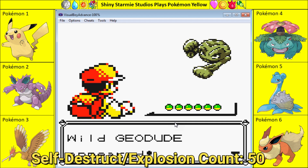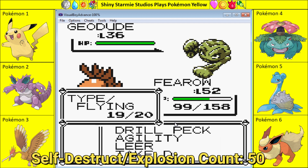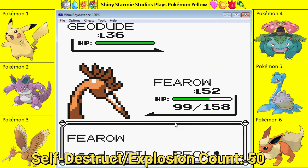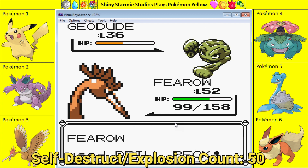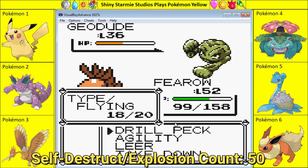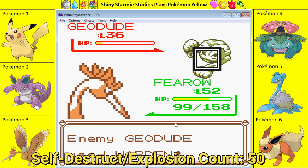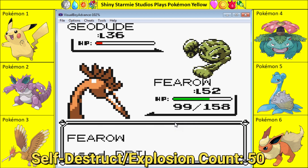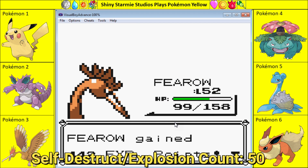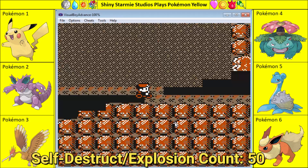Stop with the Geodudes — level 36. Let's see what you can do. Let's weigh you down with Drill Pecks. Harden up again — Feero knocked out his first Geodude! Celebrations! Granted, it was a level 36, but still.